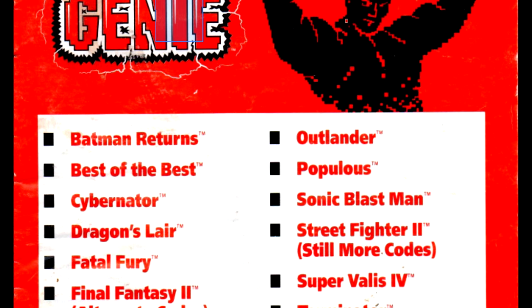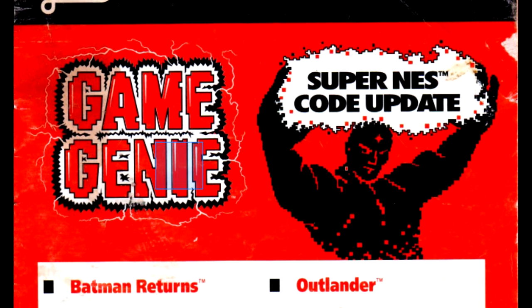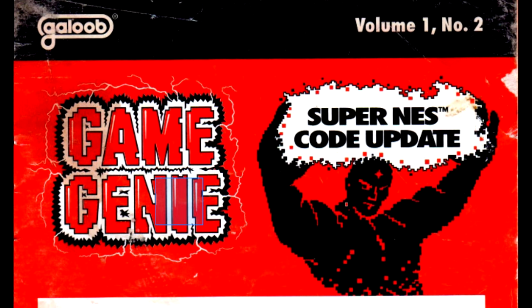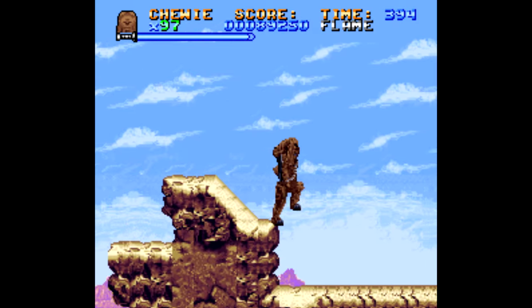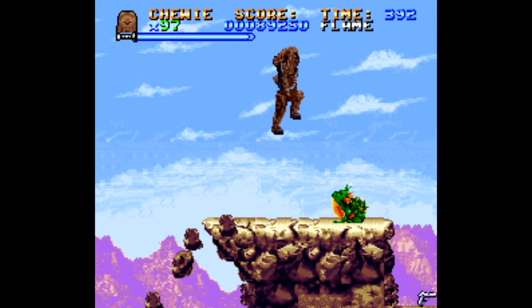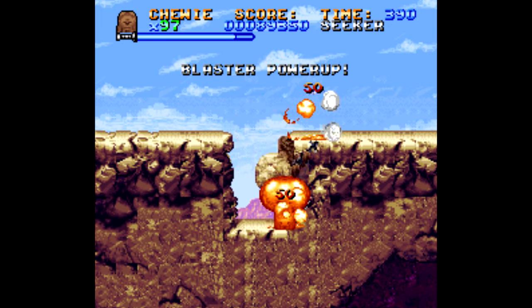They even sold codebooks way back when that helped guide you through how to make codes for certain games, like this comment here from Daniel Explains, who says that he and his brother made a code for Super Mario World that allowed you to pass an entire level with just one jump. Now that's great. The problem, however, is that many, many codes end up crashing the game. It's not permanent or anything — it just means the code you're using isn't compatible.